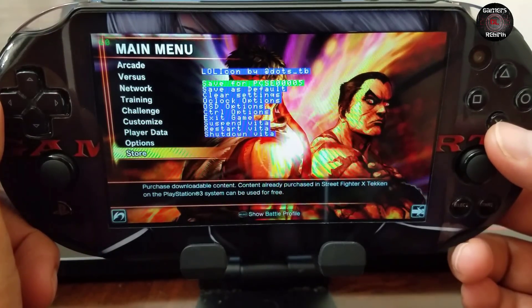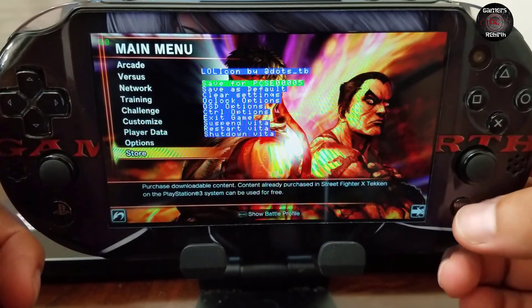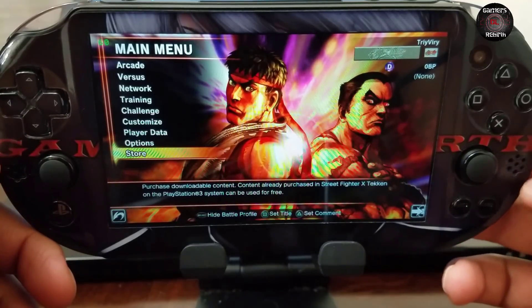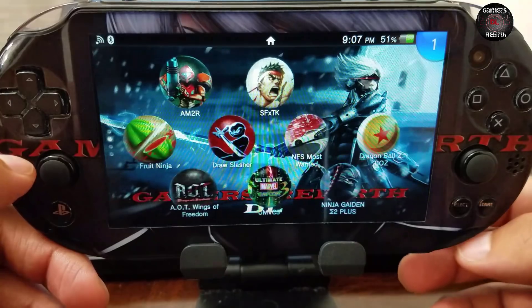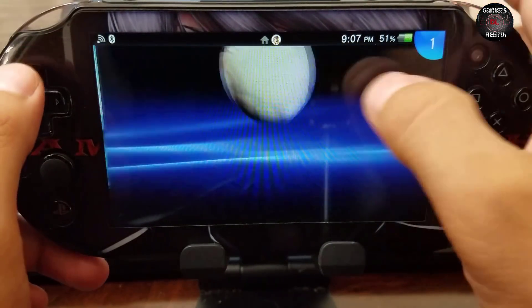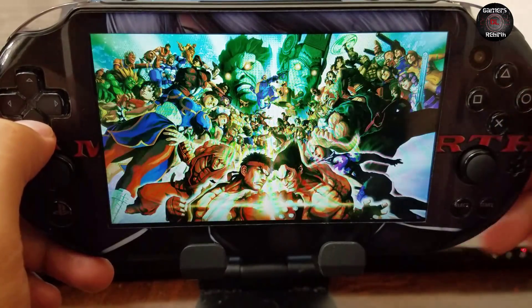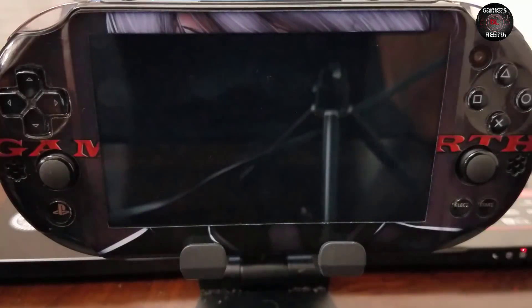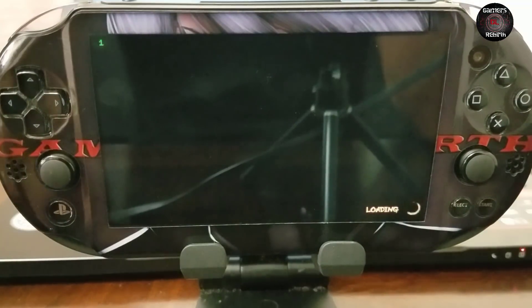We press Select and Down to dismiss the menu. You can see it is now counting our frames per second. When we launch the game, the saved configuration will display our FPS and the overclock is already enabled.